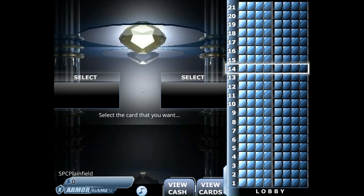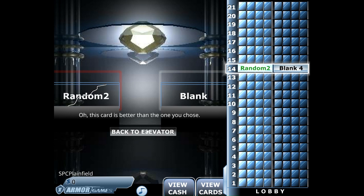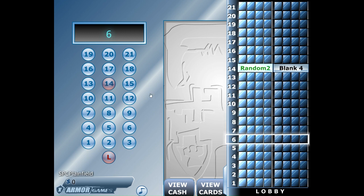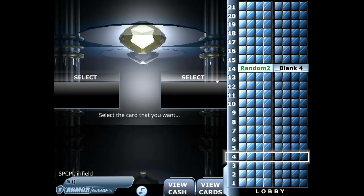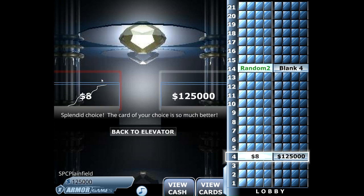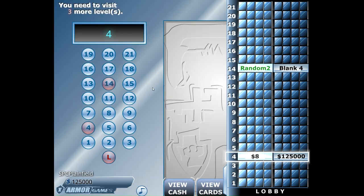We'll start at floor number 14 and do the right window — we've got nothing. What about the other side? Random 2. Next, we'll do number 4. We will do the right window, and what do we see there? $125,000. The other one, I think it's gotten shut. On to a good start so far.